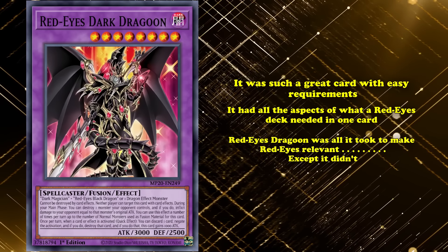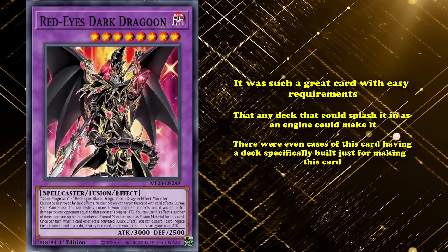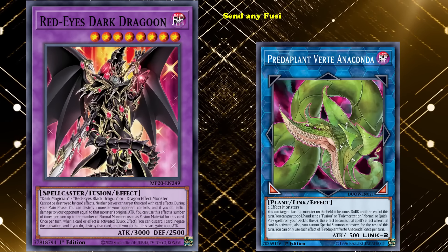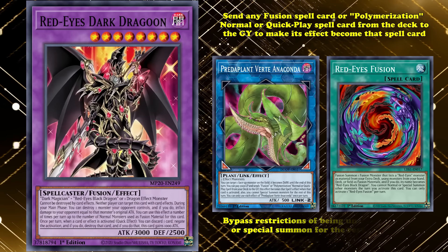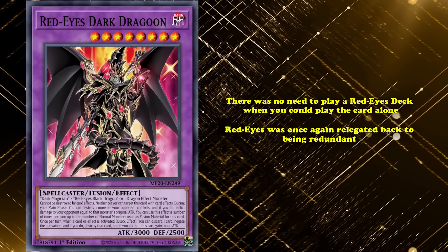Red-Eyes Dark Dragoon was such a great card with easy requirements that any deck that could splash it as an engine could make it. There were even cases of decks specifically built just for making this card. Decks would splash in Red-Eyes Fusion and would use it with Predaplant Verte Anaconda. This Link monster could send any fusion spell card or Polymerization from your deck to the graveyard to make its effect become the sent spell card. This allowed you to bypass Red-Eyes Fusion's restrictions of being unable to normal or special summon for the rest of the turn. Players could establish a board, then divert to Anaconda to play Red-Eyes Dark Dragoon. There was no need to play a Red-Eyes deck when you could just play this card alone. Red-Eyes was once again relegated back to being redundant.